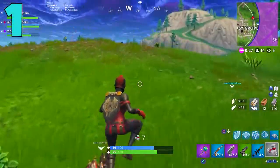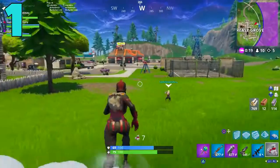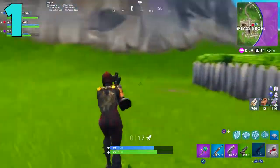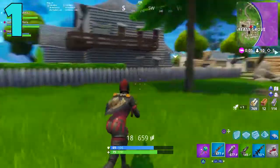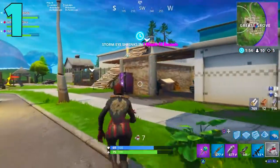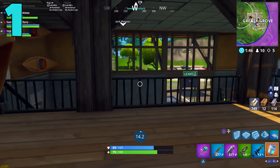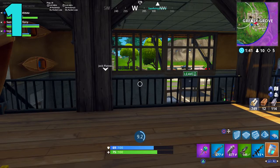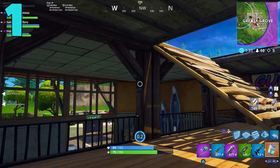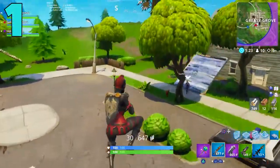Coming in at number 1 I have a gun I kind of feel bad putting here, because it's an OG weapon — and that is the semi-auto sniper. When I think of snipers in Fortnite, the bolt-action is amazing, the hunting rifle is solid, and then the semi-auto just... isn't all that good. A damage buff would probably help it, but it wouldn't surprise me if this gun got vaulted and replaced with a new version. It can get kills, but for the most part it's just one of the weaker and lamer guns in Fortnite.